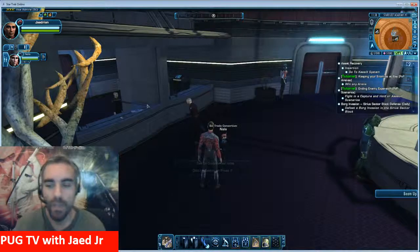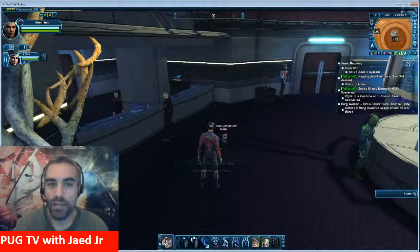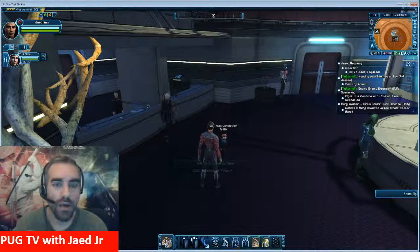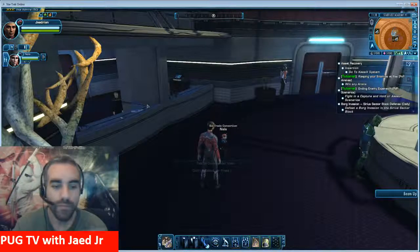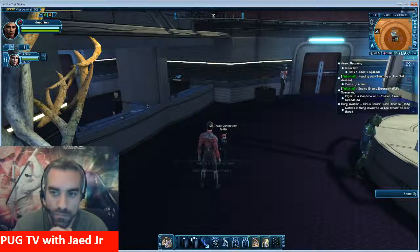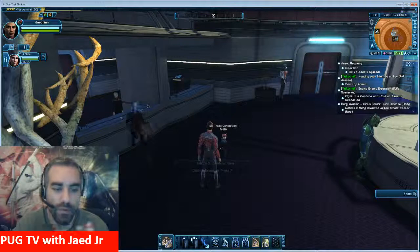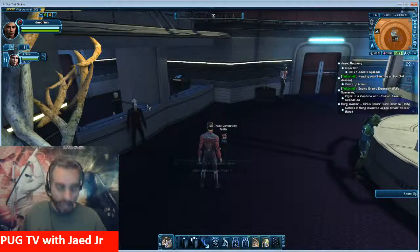Let me ask — this is personal, you don't have to share — but when you got your carrier, did you purchase it with cash or did you have dilithium or cryptic points from something? How did you pick up your carrier? The advanced cost dilithium — you used dilithium. That's a lot. Holy cow. I'm going to have to work on getting dilithium then.